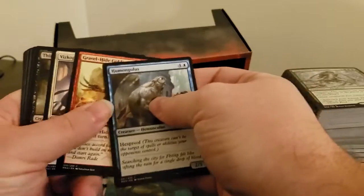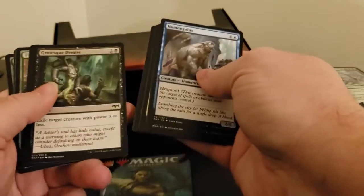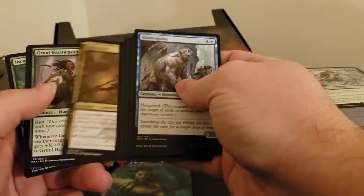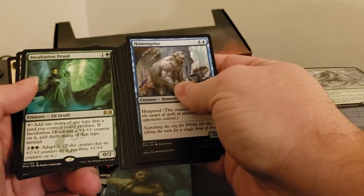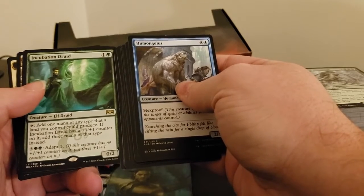I was kind of hoping for a Mystic Coil or something interesting out of one of these packs. We should technically be able to get anything out of these packs. A spider. There's a Hacker Bot. And it's an Incubation Druid — tap to add one mana of any type that land you control could produce. If the Druid has a plus one counter on it, add three mana of that type instead. That's kind of cool if you're short on mana.